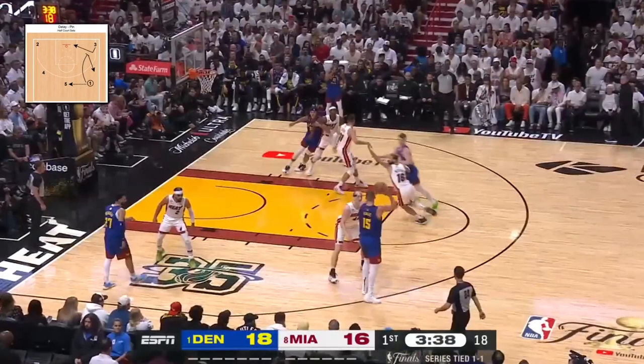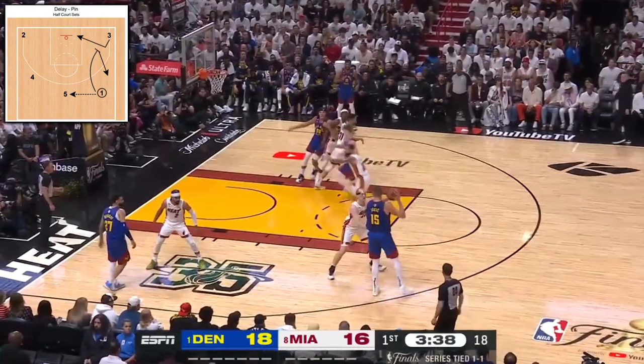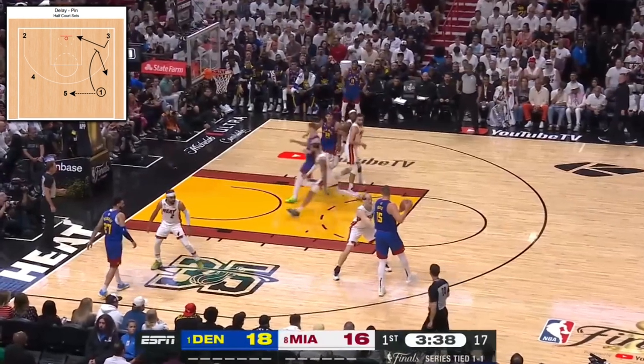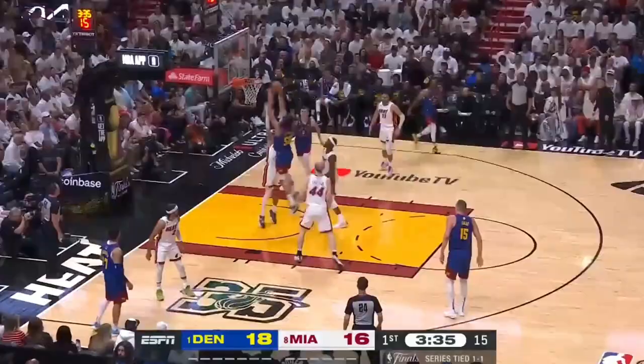Delay pin with Jokic dishing from the far left wing, and Christian Brown acting as the 1 and just cutting through instead of setting a solid pin, allows Gordon to duck in and seal before finishing around the smaller Martin.